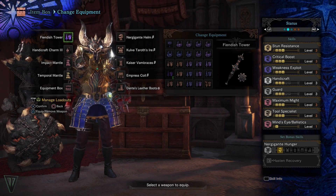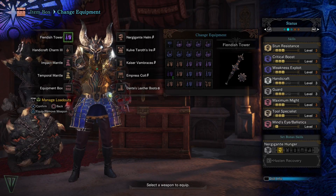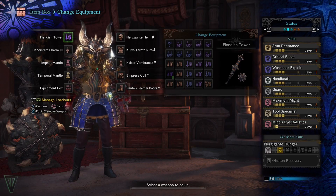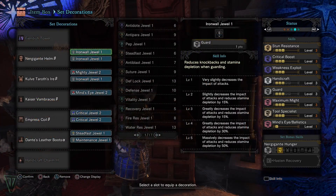I made this set to give me a more general raw damage lance set, not to mention I finally got my third guard decoration. It's pretty self-explanatory and you get an often forgotten about tool specialist skill, since we need two minimum sockets in the waist. Hopefully this set will help all of you lancers out.